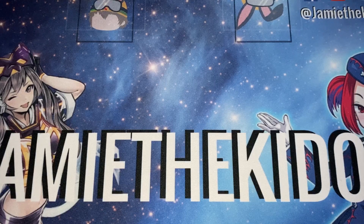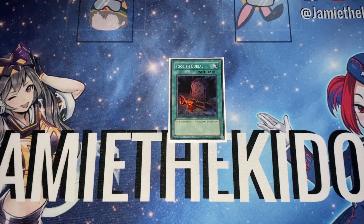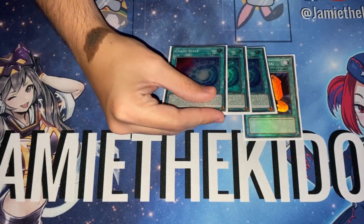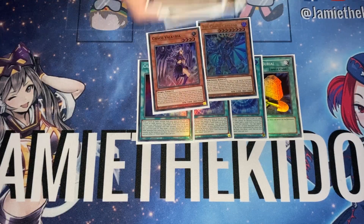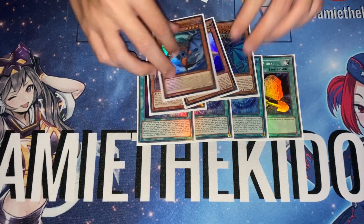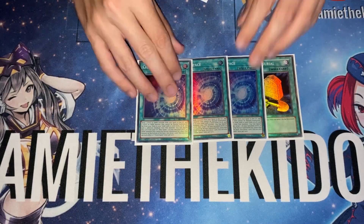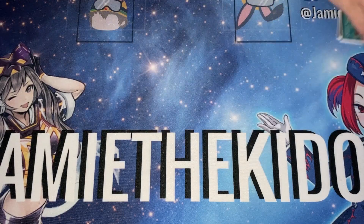For spells, we're playing a large number of three-offs just to gain consistency. The only one-off in the spell lineup is Foolish Burial — it's any Shadoll you want it to be, it's the fifth enabler in the form of like Armageddon Knight or Mathematician, so it's really really good. Three copies of Chaos Space — one of the cruxes of the deck. It gives us the opportunity to search out a huge amount of the deck: it searches our Chaos Creators, our Valkyrias, and both Burst and Collapserpent, to name but a few. Unfortunately it has to search the opposite attribute to what you discard, so you're mostly going to be discarding darks and searching lights — it'll get you to Valkyria or White Aura Burst.